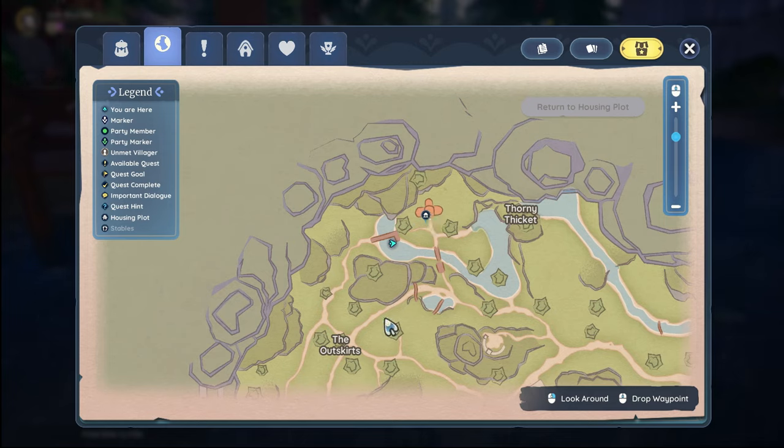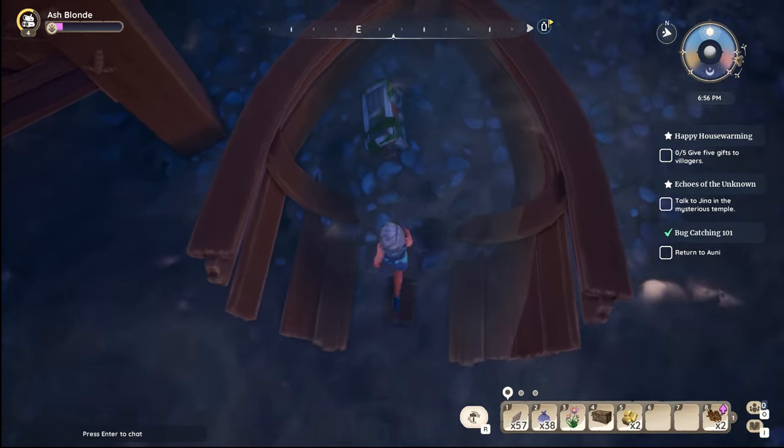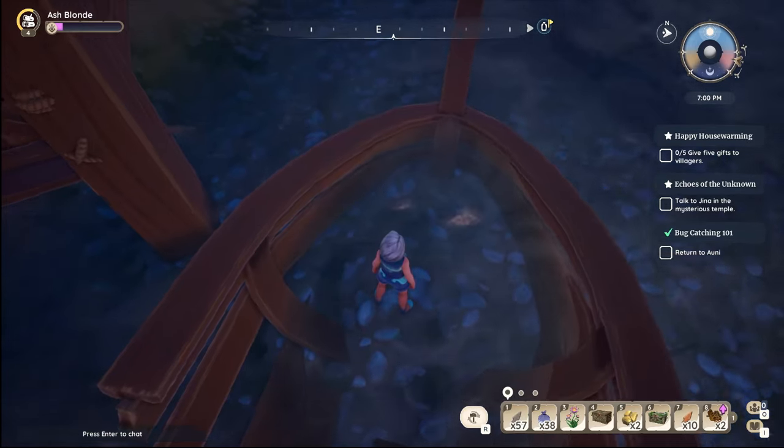We're almost there, in this shallow river — you can walk the whole thing. Right here is a broken boat, half of a boat, right here on the map where I'm circling. If you look inside the broken boat, there's a treasure chest. Grab it up — five dispel arrows, ten standard arrows, twenty gold, and your treasure chest.